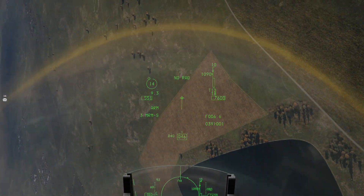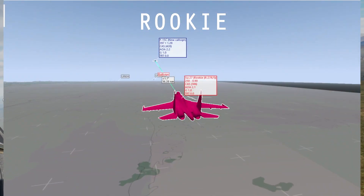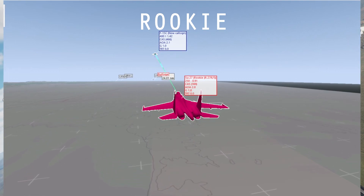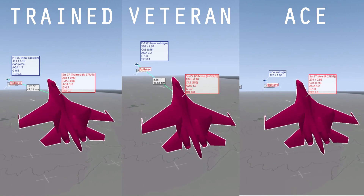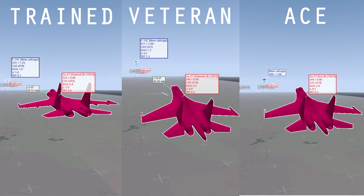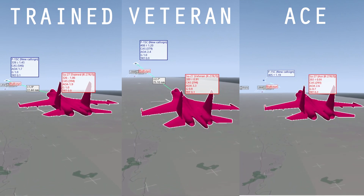Let's take a look at how AI skill level affects performance in a one-on-one, head-on fight. Starting at rookie AI, the bots do not change their energy state in preparation for the fight — they neither climb to match the player's altitude nor accelerate to supersonic speeds for better kinematics. The rookie AI is effectively unchanged from the old AI. Where the AI begins to actually change its energy state is at the trained skill level, and this behavior is the same across veteran and ace skill levels. The AI will climb to match the player's altitude, very rarely exceeding it by more than a few thousand feet, and the AI never seems to want to out-climb the player. The AI will also use afterburner to accelerate to supersonic speeds at trained and above, though there was no noticeable change in achieved top speed based on skill level.